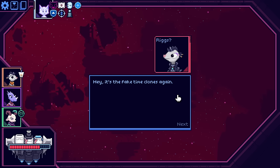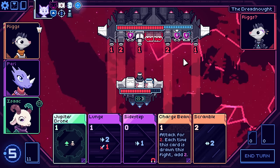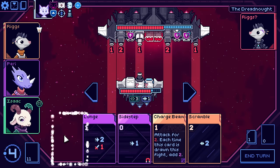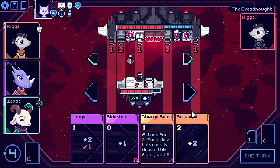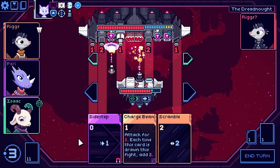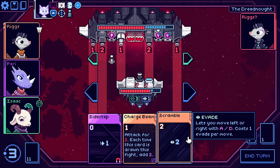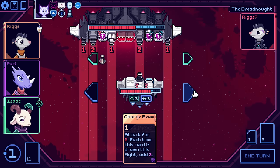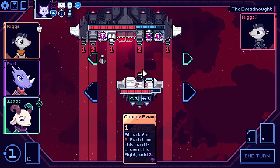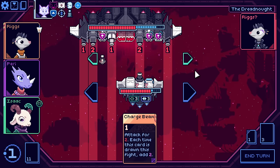Hey, it's Evil Riggs again. 'Hey, it's the fake time clones again.' 'What'd you call us?' 'Stand still just like that, I'm lining up my cannons.' I wonder if there are other versions for the other characters. Okay, there's the Jupiter. I don't want to charge beam immediately - that seems very stupid. That's a lot, man. One, two, three - we'd still be taking two damage there. Here we take three. I'm not going to sacrifice this Jupiter Cannon.